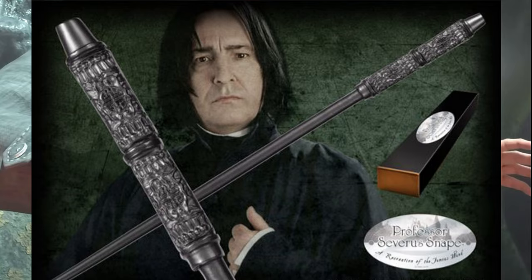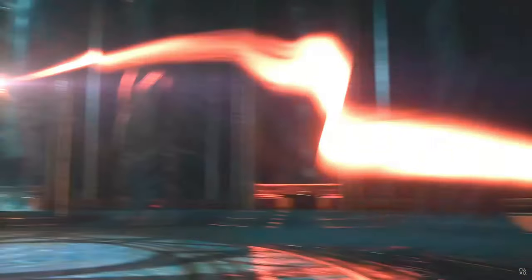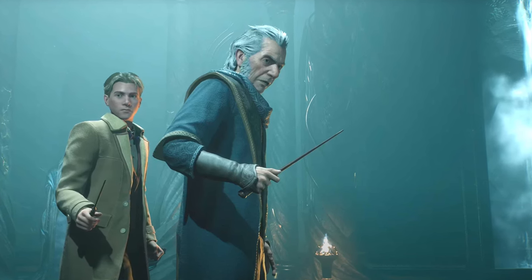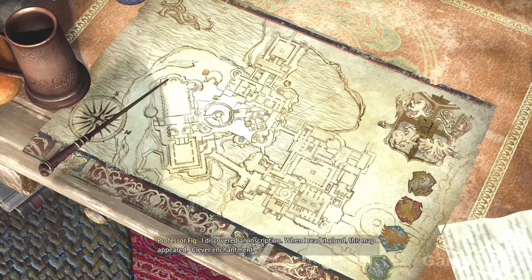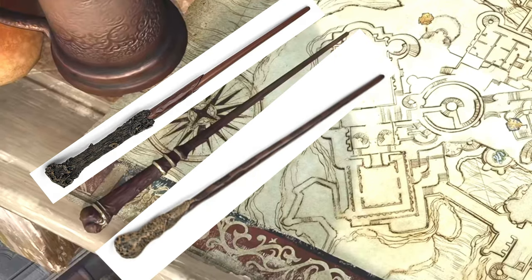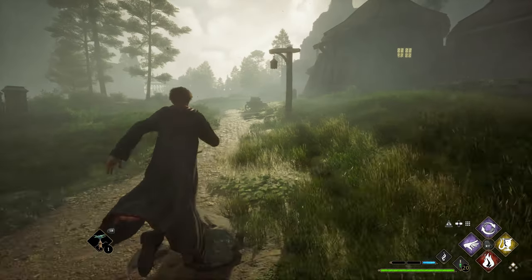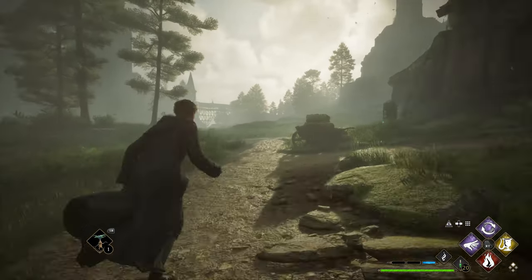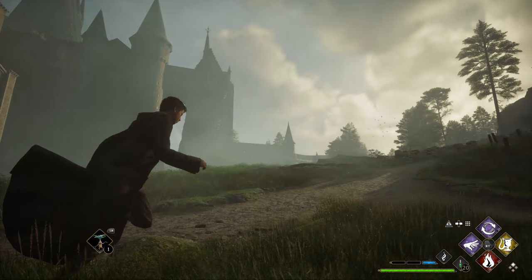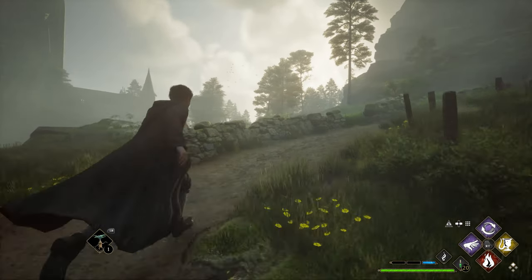Moving on to the final wand in Hogwarts — Professor Fig. We only get a few good looks at his wand even though we've seen him since the beginning of the game. In his office scene when we're looking at a map, the handle is more natural and club-like with gold rings up and down it, and the shaft is a slightly darker brown that's highly polished and smooth. This one looks like it could be based off of Ron's or Harry's wand. Before we move away from Fig, I do want to give a slight spoiler warning — the next two wands contain minor story details, so if you haven't had a chance to play the game, you've been warned.